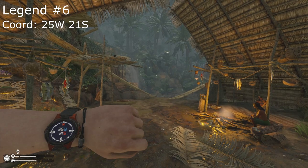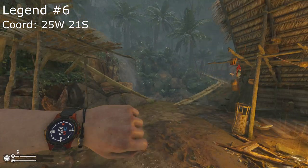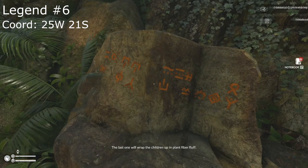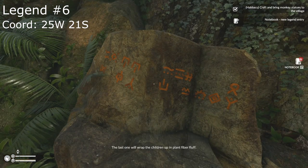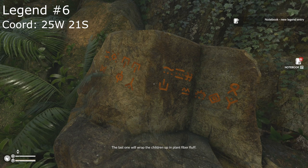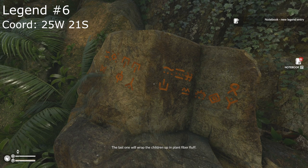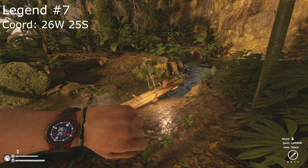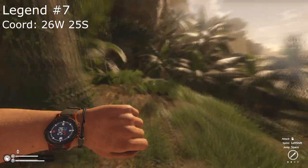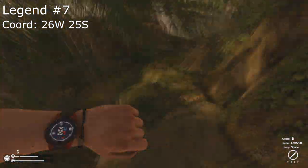Legend six will be at the main village at 25 West, 21 South. The last legend stone will be found right before the climbable section into the swamp at 26 West, 25 South.